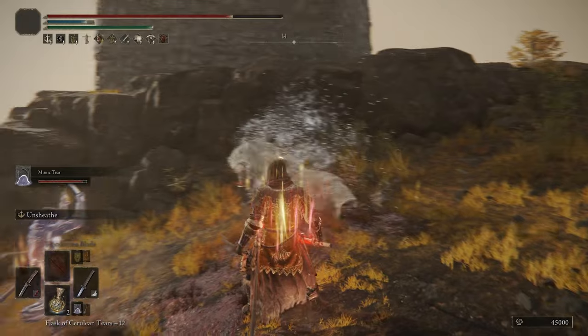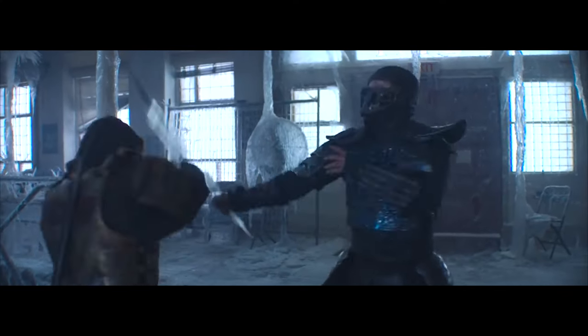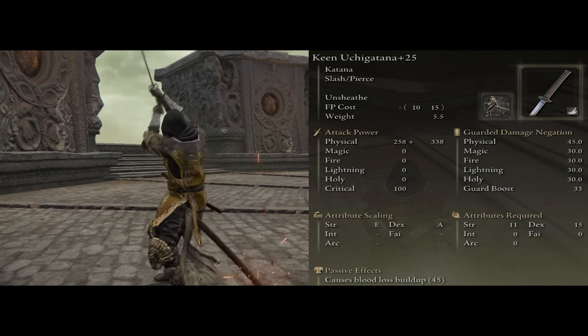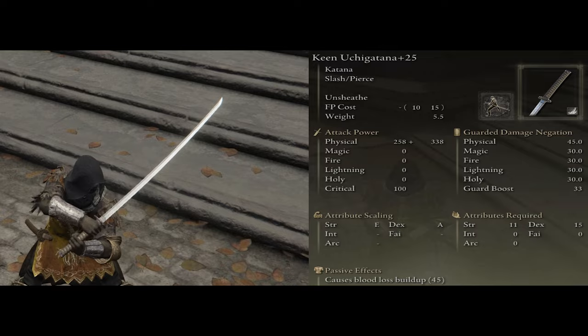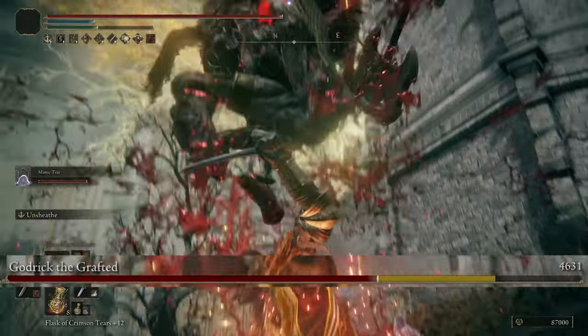Let's dive into the build starting off with Scorpion's Katana. And we have that fully covered with the Ichigatana. Katanas are probably one of the strongest weapons in the game, with their scaling being pretty good, decently fast attack speed, and a solid variety for Ashes of War.